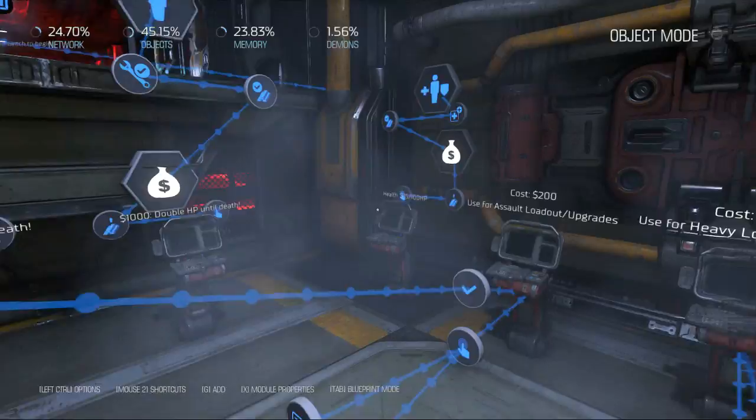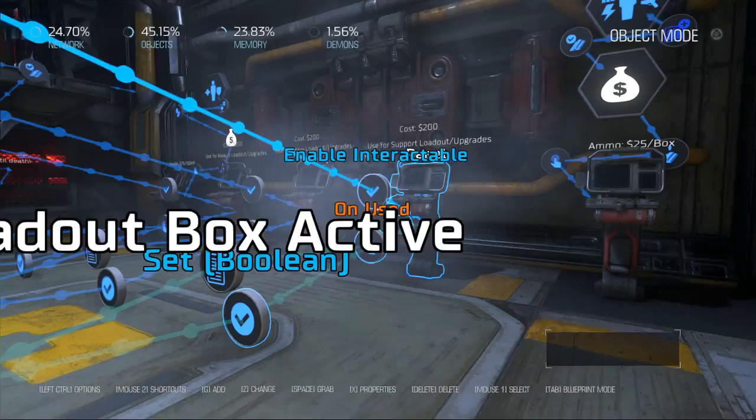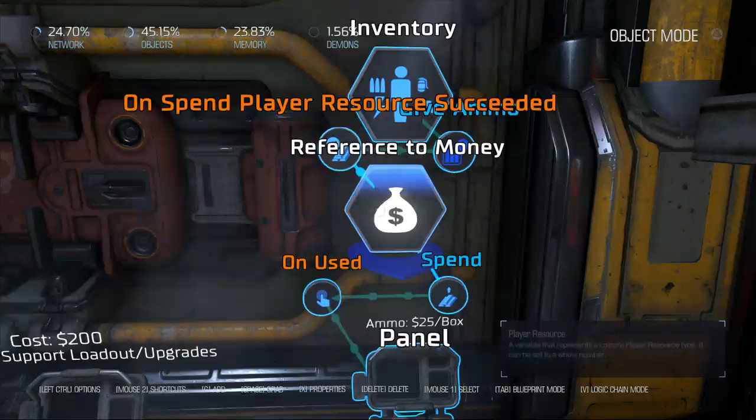Over here there's a health refilling station: when it's used, you spend money, and if you successfully spend the money, it will give health to the player. There's also one that on use, spends money and gives you ammo. These logic chains are pretty easy to do once you get used to them. The main thing to keep in mind is that you often have to choose the noun before the verb — you say money, then modify money as a spend command, and it pops out behind it in the chain, which can be a little hard to wrap your brain around.